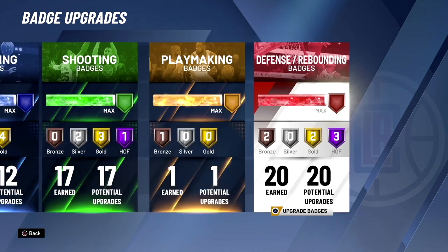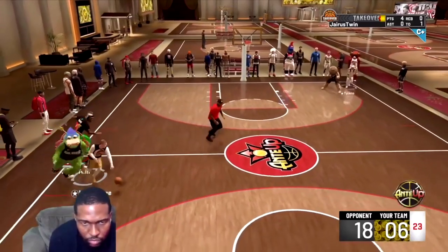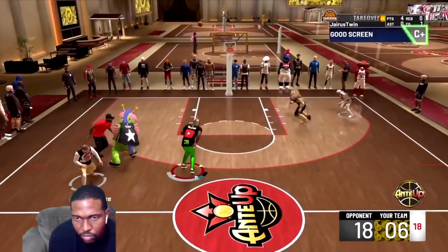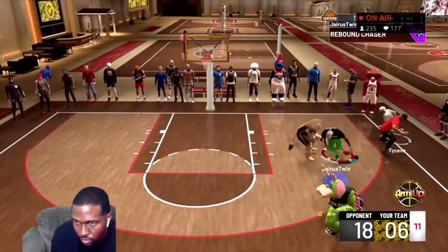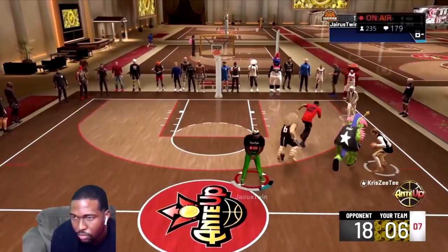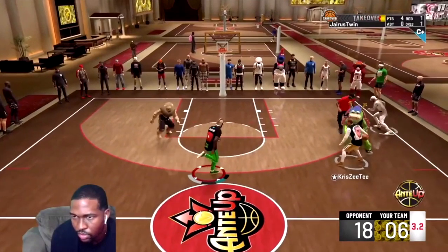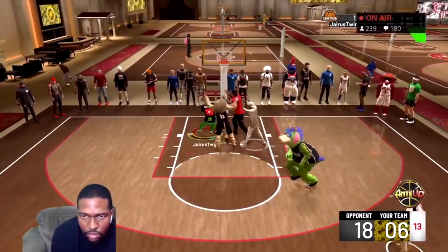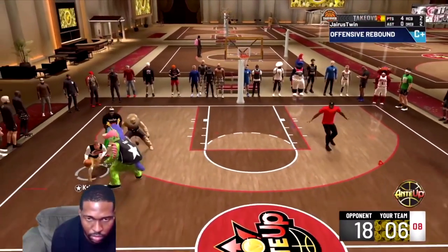Now I'm gonna throw y'all one more game — we were down 18 to 6 in this game. You see the badges: brick wall gold, hustle rebound on hall of fame. Chris trying to iso a little bit, let me cut — he's not there but I got his box. Big clutch rebound, hall of fame rebound chaser.